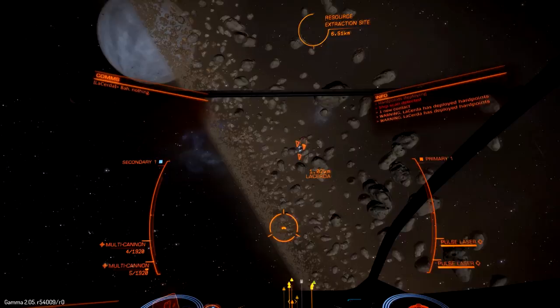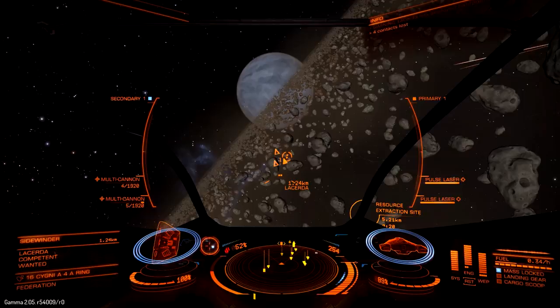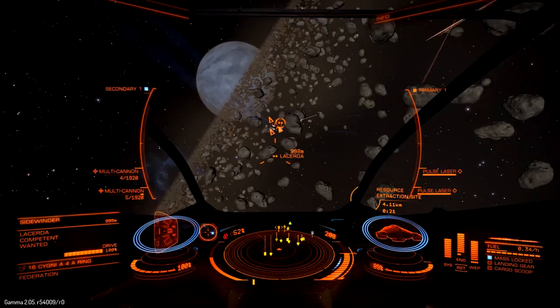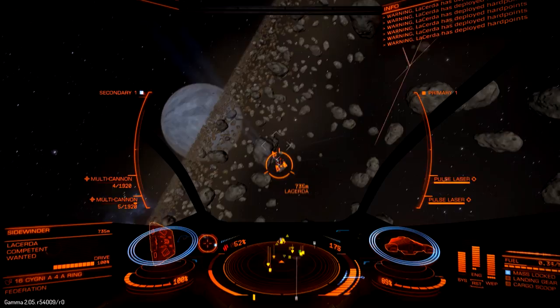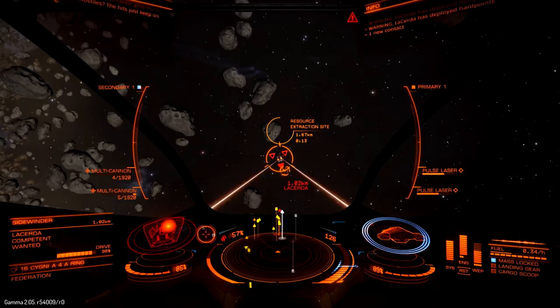The wanted ship isn't necessarily going to engage you because they don't know your intentions. So you can take your time, start to line up your shot, and get behind them in a good position so hopefully they can't shake you off too easily. Go over to sub-targets — I like to target the drive, because a lot of times when you're beating on an AI they'll do their best to escape into supercruise or do a hyper jump.